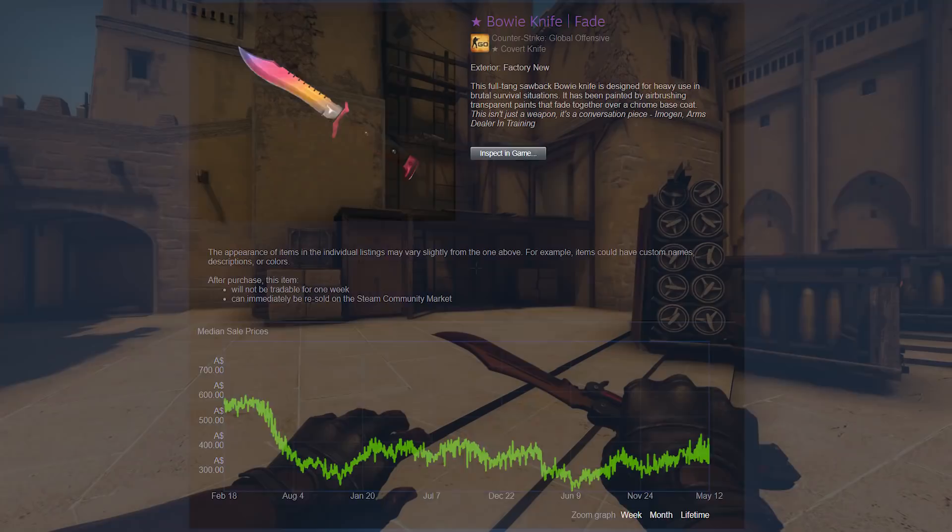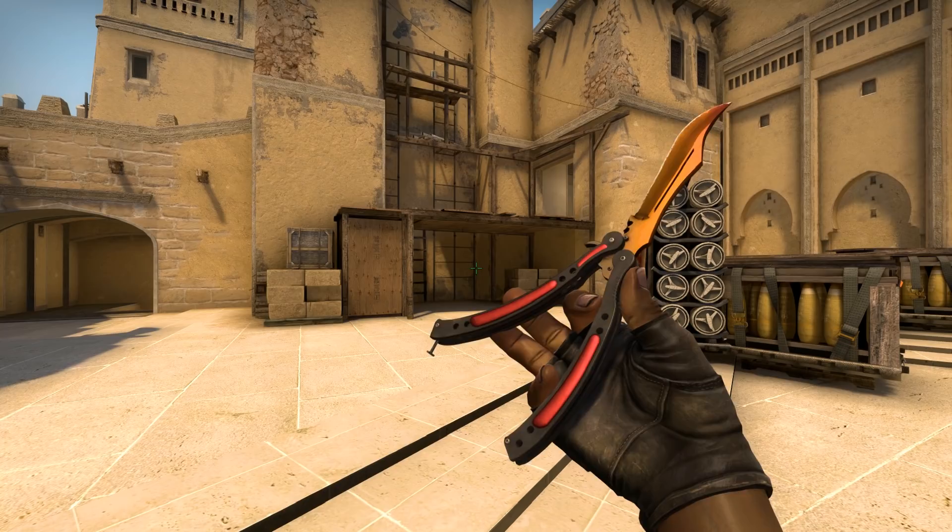The reason this is all quite weird is that the obvious explanation — that the butterfly knife is easily the coolest of all these knives — doesn't really explain what's happening here. It may explain why the Spectrum butterfly knives are more expensive than their counterparts in that case, because there's an equal amount of all five knives, so obviously the best-looking knife is going to be the most pricey, the same way Karambits and Bayonets are more expensive than Gut Knives and Flip Knives.